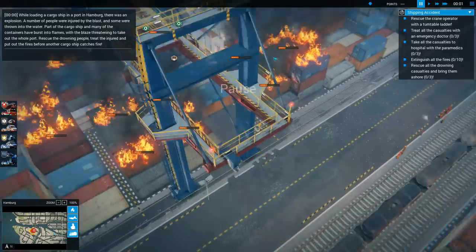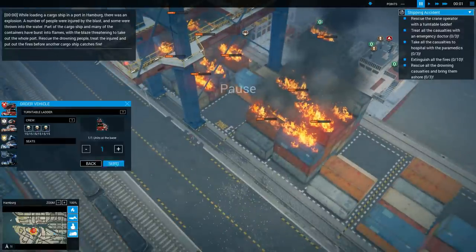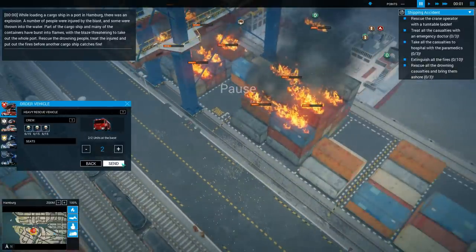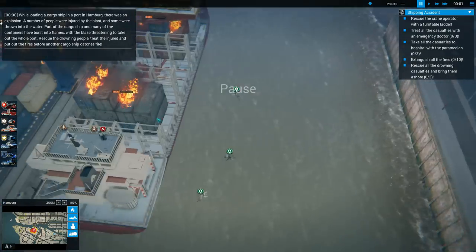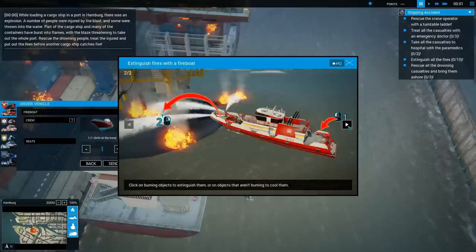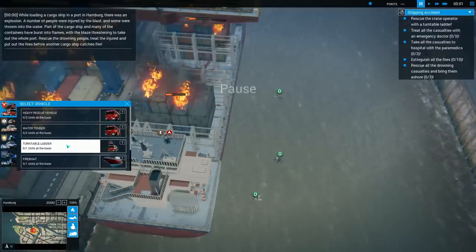Okay, so let's look at this. First we have a guy that we need to save with the turntable. Then we need water tenders - no problem. Now this is where it gets a little bit complicated. This is a fire boat, let's see what it does. Okay, it can actually extinguish fires - so we're going to send that over here.